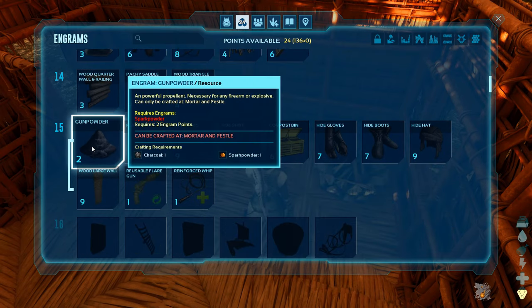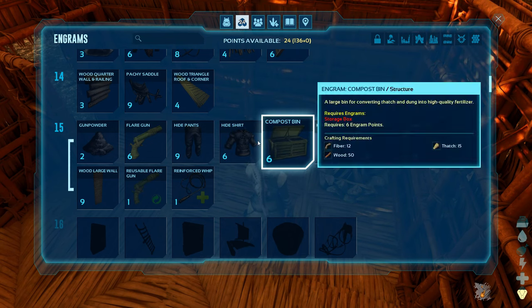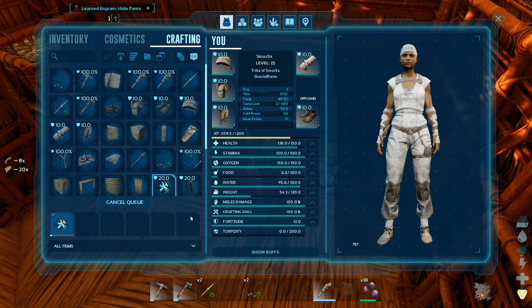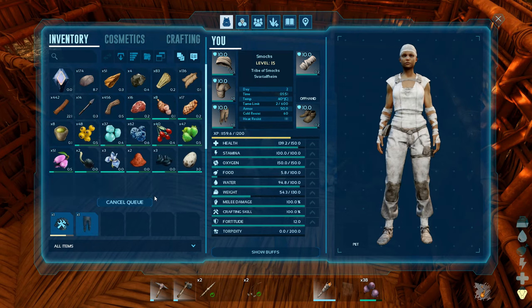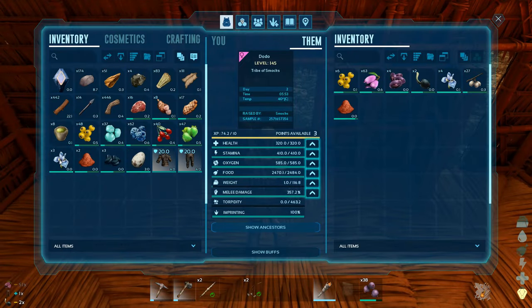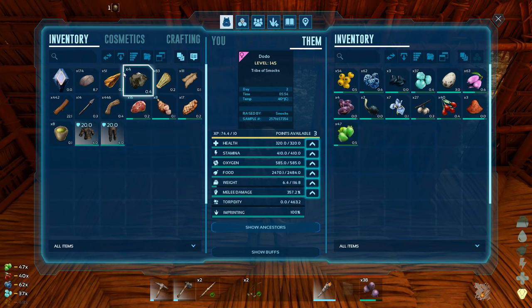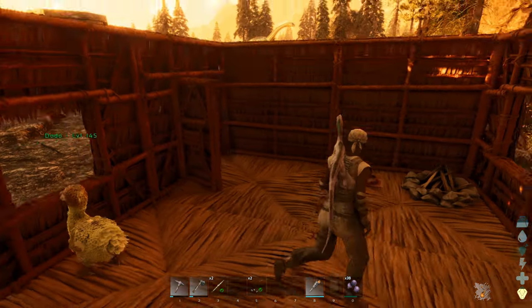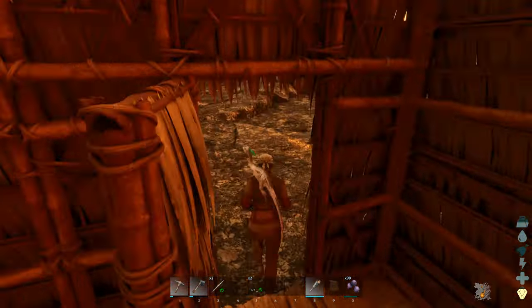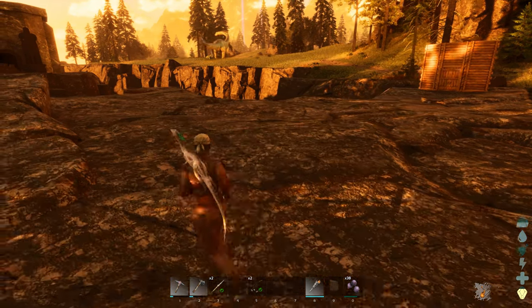Oh look, we've got gunpowder! Oh, leather clothes - let's do these instead. Let's go shirt and pants for now. Let's make a shirt, I'll make some pants. I'm gonna pop all my seeds and stuff into the dodo - you can hold all of these things please, and your own egg. I think that's fine for now. Let's pop those clothes on, that's a little bit better - that might help us keep a bit warmer.